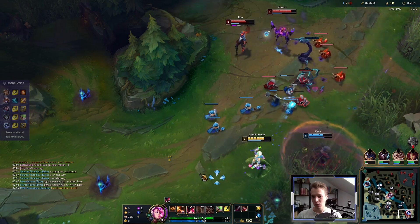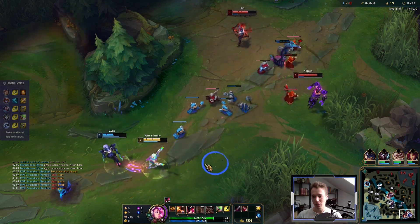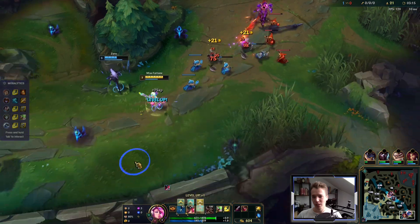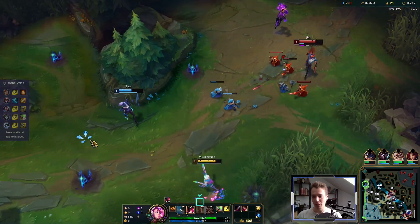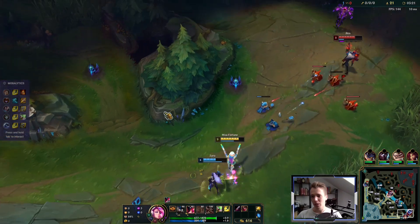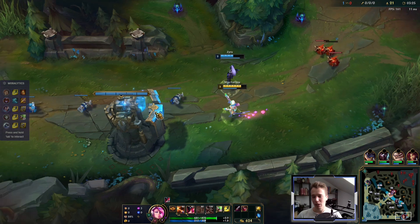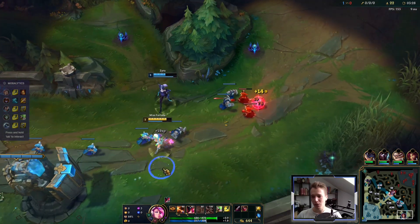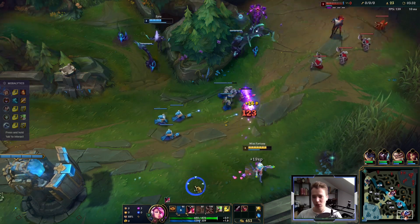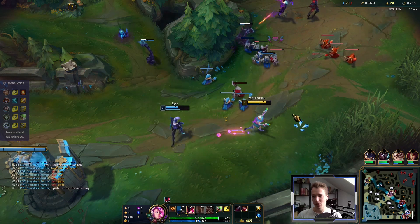With this rune setup — double adaptive shard plus Absolute Focus plus Legend Alacrity — you don't really have trouble farming. The question now is do we go W max? It's just better with this build, though Q would be more burst damage. However, W has a nice synergy with Overheal plus lifesteal plus W movement speed, because as long as I have the Overheal shield I cannot lose my W movement speed passive.